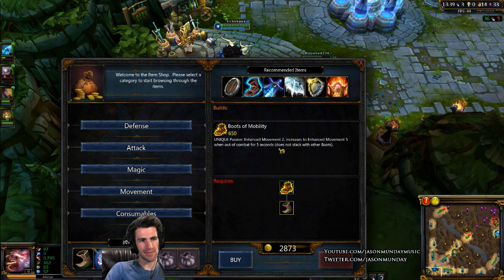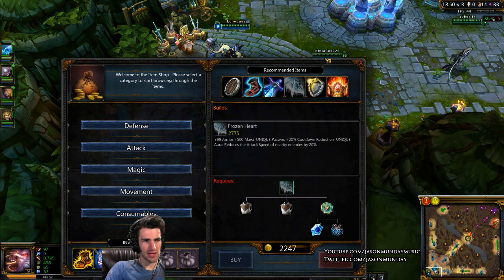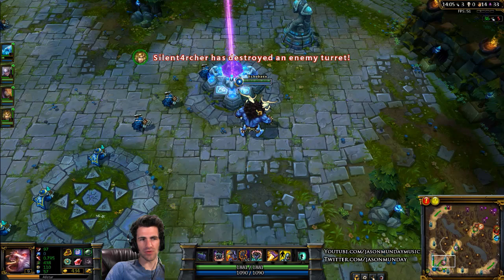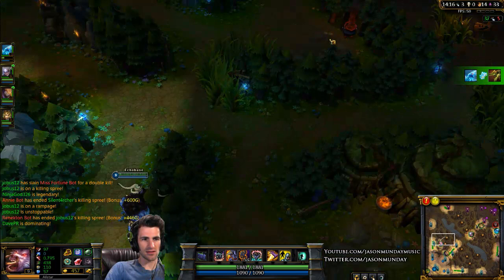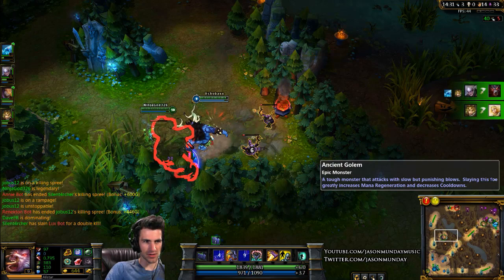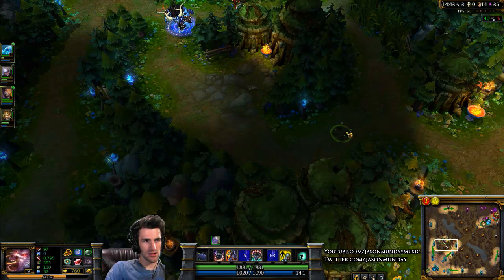I'm going to upgrade my boots to Boots of Mobility — they make me move faster, and when I'm out of combat they make me move even faster. Also picking up Shurelya's Reverie, which built out of my Philosopher's Stone. I can activate it to give me and anyone in a radius around me 40 movement speed for three seconds — good to get away or initiate fights. Always remember: the three smaller jungle camps — wolves, wraiths, and double golems — respawn every one minute. The Golem blue buff and the red buff lizard respawn every five minutes. Those buffs are very important to control in more competitive play.